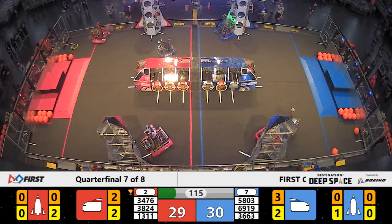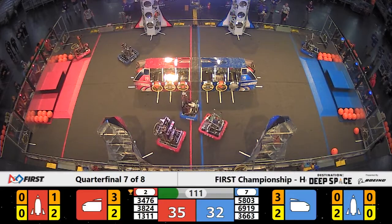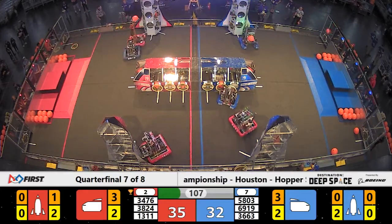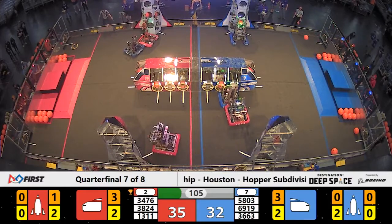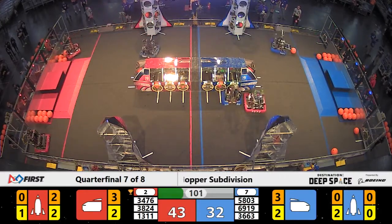CPR is looking to line up a second hatch panel on that blue line cargo ship, and they do so successfully. That's two more points and more scoring positions for that cargo. Red alliance is in an early lead. Code Orange placing a second piece of cargo — that's two more pieces of cargo scored in that red alliance rocket so far.